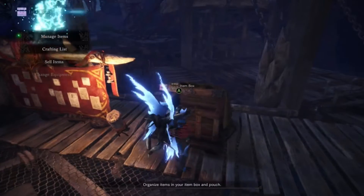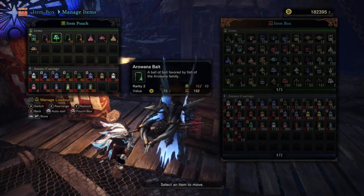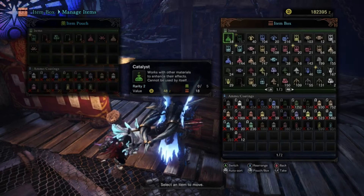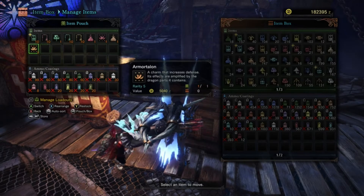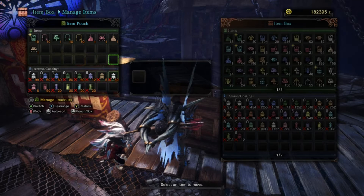First off, we're gonna show y'all our managing items setup. We are using mega potions, bait bugs, bar caster, arona bait, goldfish bait, power charm, power talon, armor charm, armor talon, and whatever coatings you're using if you're using a bow, and ammo.